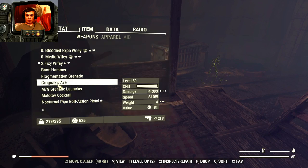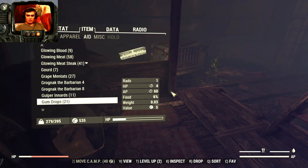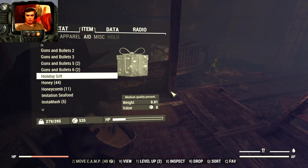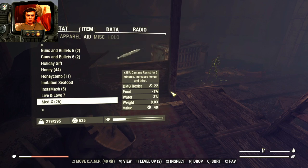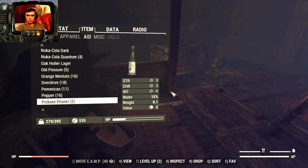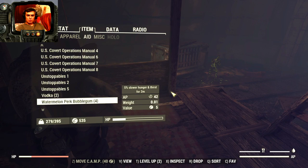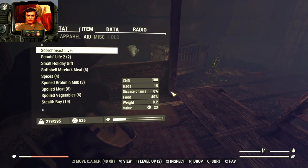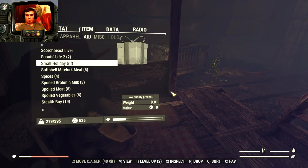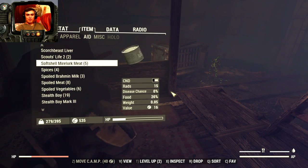Let's check out what those gifts are all about and how they work. In the aid section — there we go, holiday gift. I thought I got two, come on. The other one was a small gift maybe. There you go — small gift, low quality present. Let's check it out: toy rocket ship added and whiskey added.